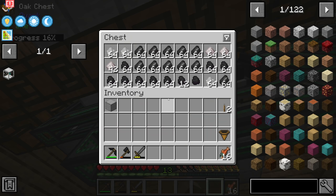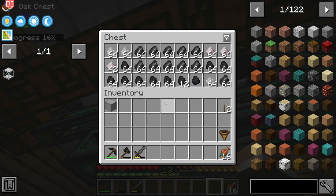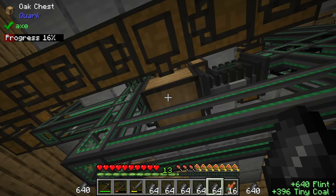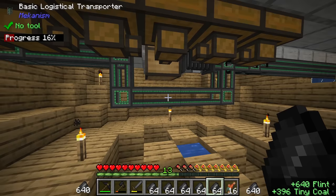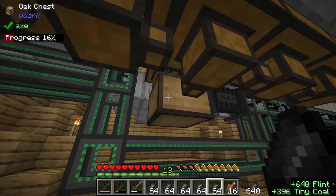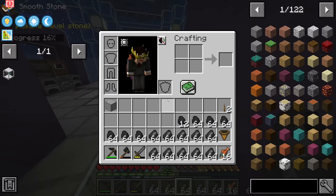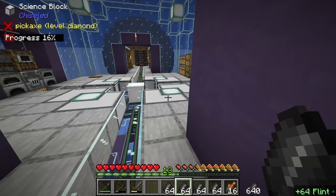The current system is fully backed up because if we look in here, we are full on flint dust, niter, and tiny coal - all of the storage drawers related to these are completely full. We can kick the system back into gear by taking some of this stuff out, and at that point everything should start moving again. We should see the crushed ore making its way over to the crucible to make more lava, and more sand and red sand coming in.